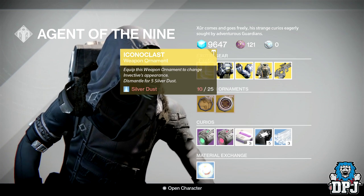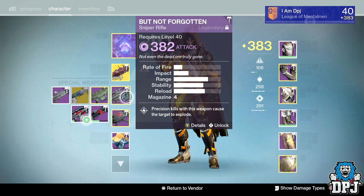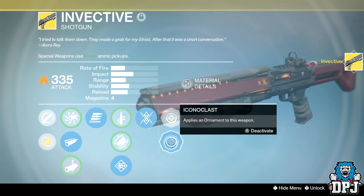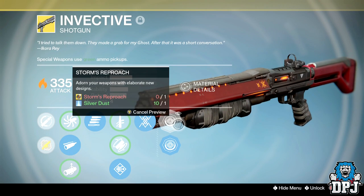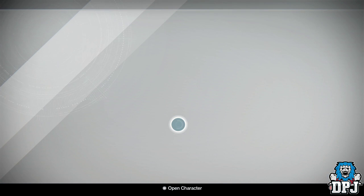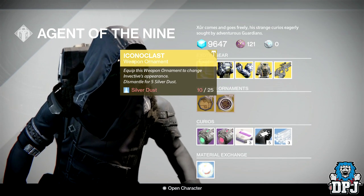For ornaments, we have the Icon of Class — an ornament for the Invective. I can actually show you guys. Let me grab it from my vault and bring up my gear manager on my PC. There it is — Iconoclast — not as good as this one. I still don't have the silver dust to purchase it because they cost 25 silver dust, which is scandalous and absolutely ridiculous.